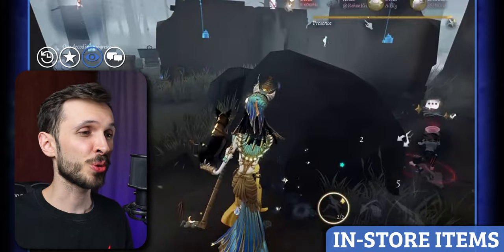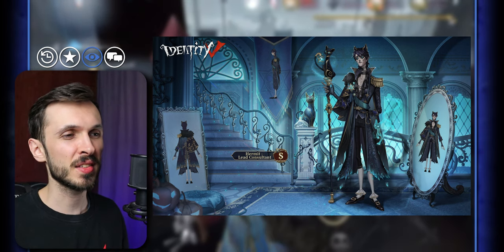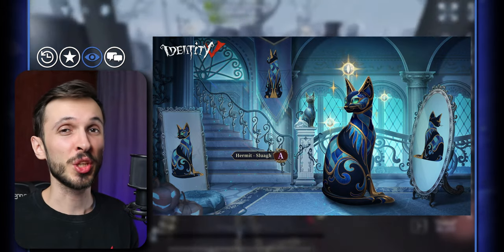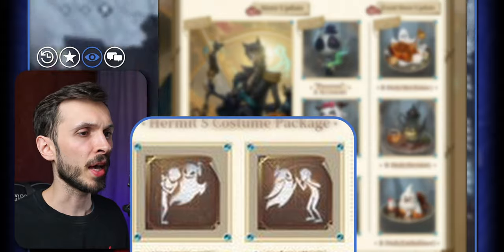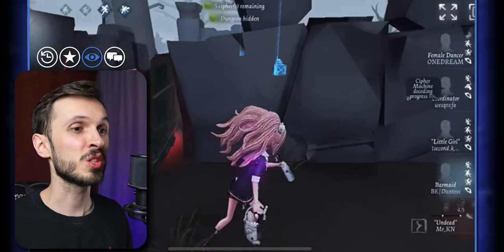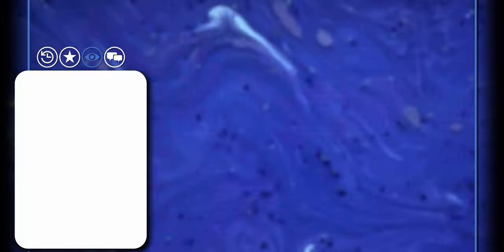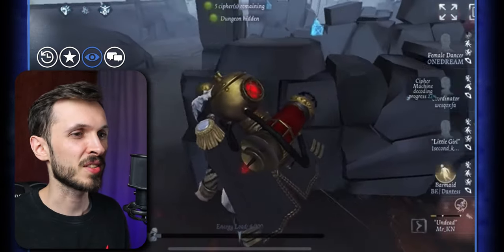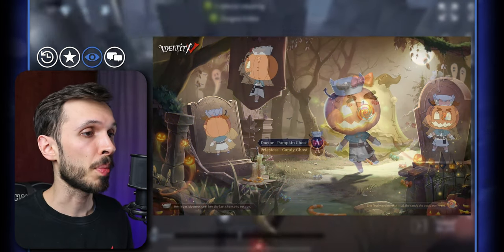On October 19th, we should also be receiving the S-tier package for Hermit, which includes the S-tier skin Lead Consultant and an A-tier accessory. Also on October 19th, there will be a new emote for Embalmer and an Acrobat emote that appear to be ghost-themed. On October 26th, three new Halloween-themed accessories are being added to the store for Prisoner, Priestess, and Doctor. They look like doll pets: Prisoner's is called Gloomy Ghost, Priestess's is Candy Ghost, and Doctor's is Pumpkin Ghost.